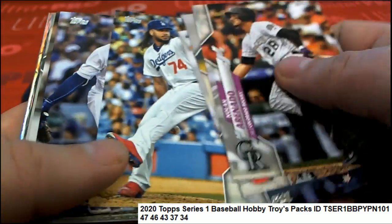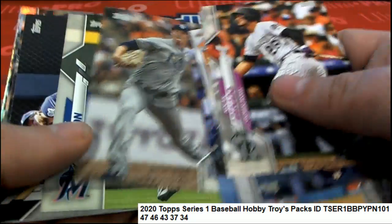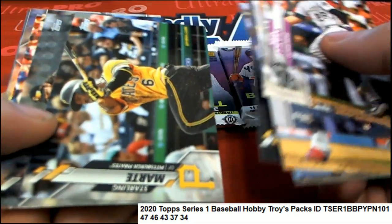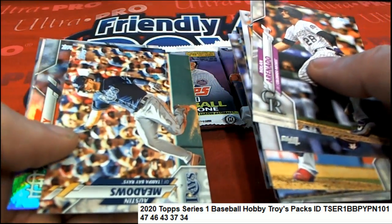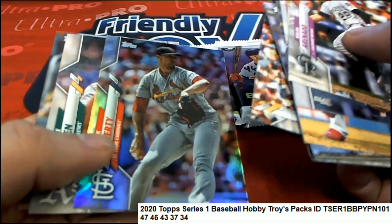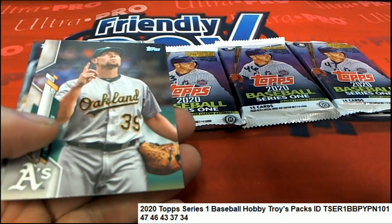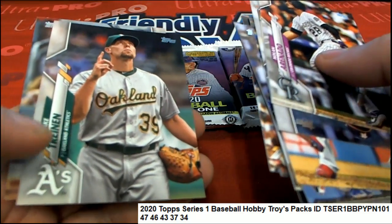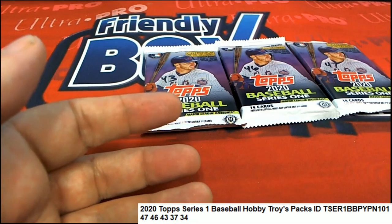Coming out of here in your hobby packs, there's a Gavin Lux rookie — really nice. Here's a Jack Flattery. That is a base refractor, if you can say that, if that's even correct to say. It's not a short print.